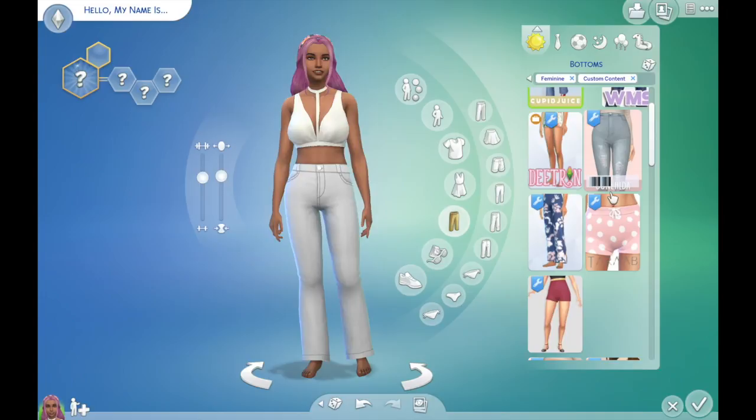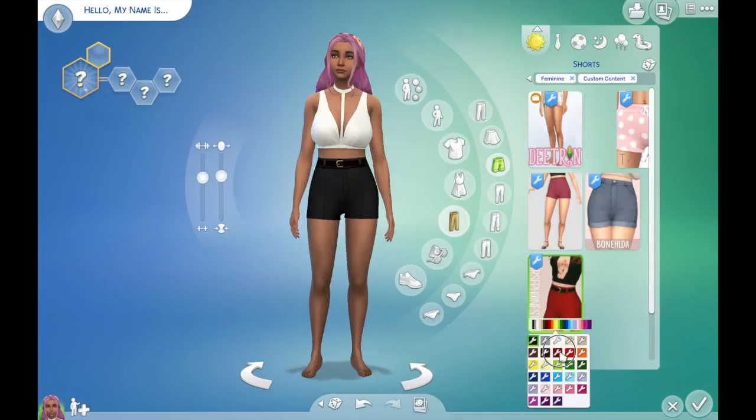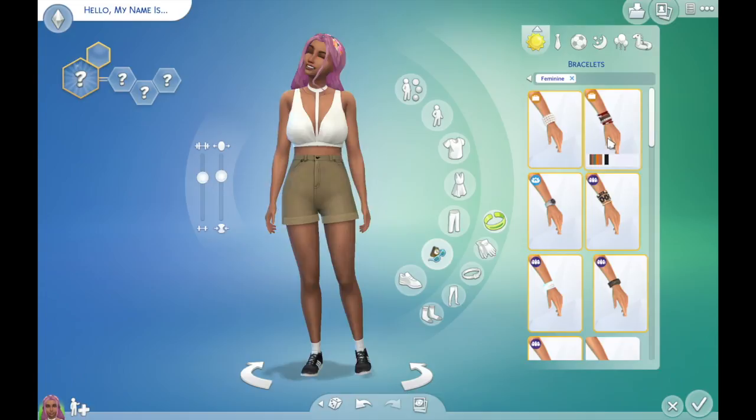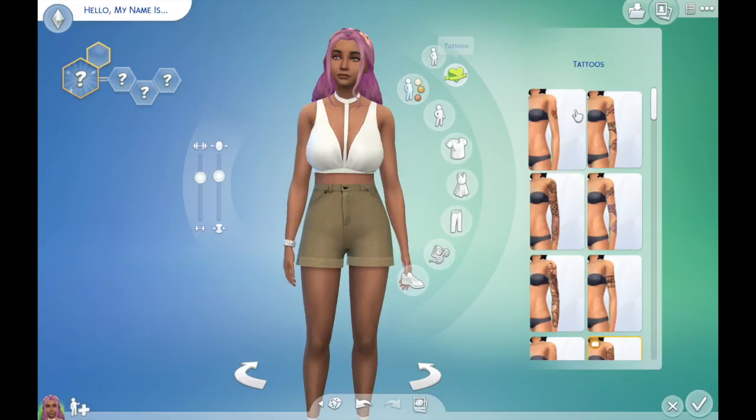This is the shirt we ended up going with, but the pants actually end up being shorts. I feel like she's a shorts type of person. Speaking of short, I know there's a height slider mod but the Sims should really invest in making their own, because Sims shouldn't all be the same height — humans aren't all the same height. I feel like that should come in a patch update rather than a stuff pack.